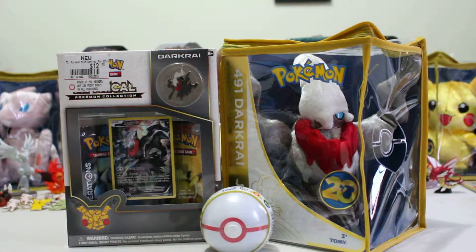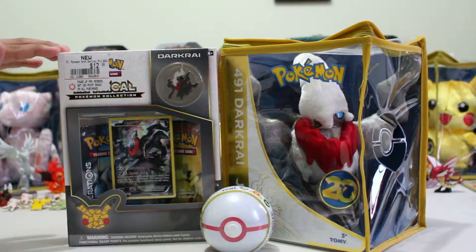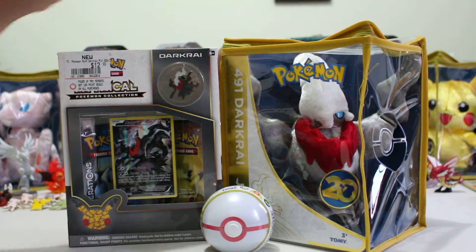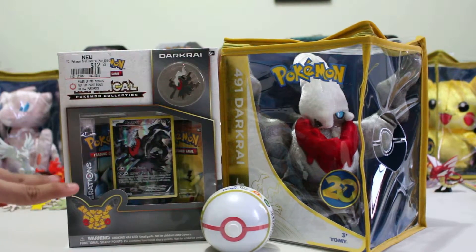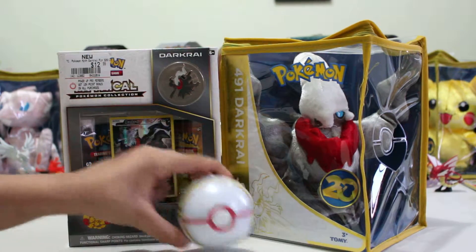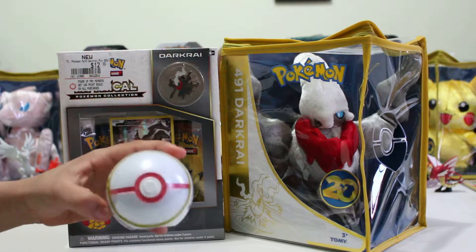Hello everyone, this is the Surprise Team 01 and we will be unboxing this awesome mythical Pokemon collection box featuring Darkrai. As you can see, it comes with this awesome full art, a pin, two booster packs, two Generation packs, and for accessories we have the Pokeball,